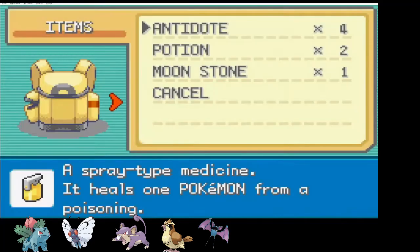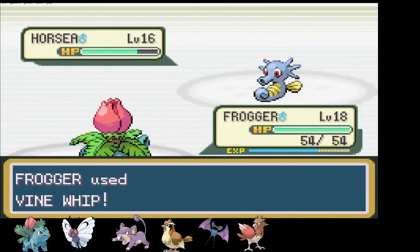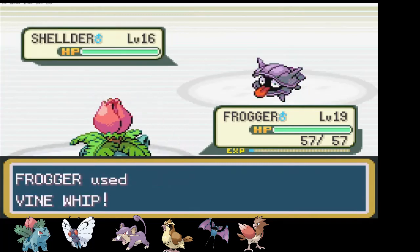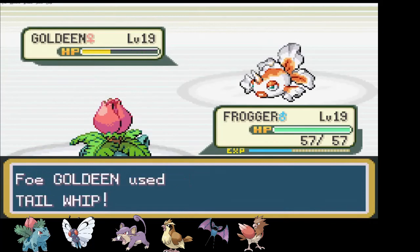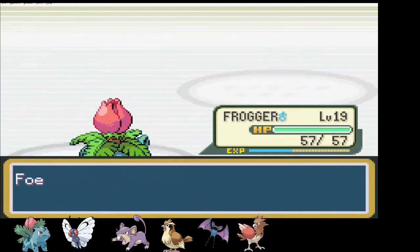Just outside Cerulean City I stumble upon a Spearow — another bird to catch, but sure, why not? I call her Talon and move into the city. The first trainer in Misty's gym doesn't stand a chance: one Vine Whip for Horsea and another for Shellder is enough to clear the way. One Vine Whip isn't enough for the next trainer's Goldeen though. I fear the Horn Attack, but Goldeen just sets up with a Tail Whip. On the second turn Frogger finishes Goldeen for another easy victory.